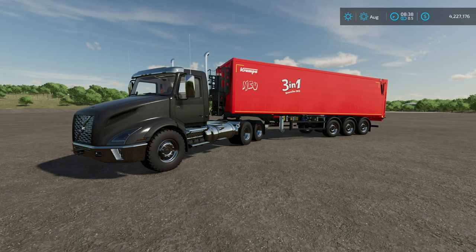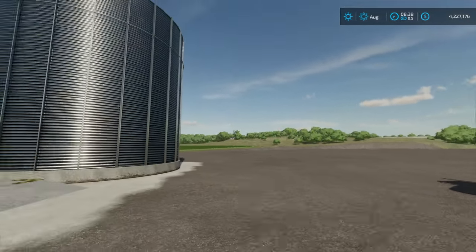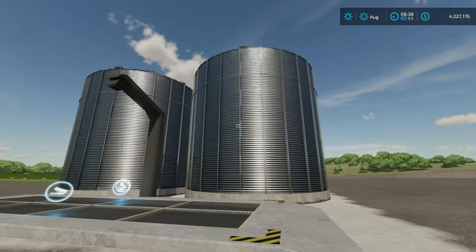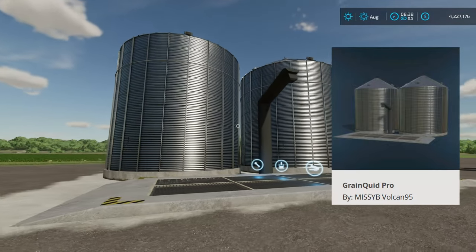Have you ever wondered if there was an easier way to get your crops up to the production facilities? Now there is. This right here is the Grain Quid Pro by Missy B and Vulcan 95.